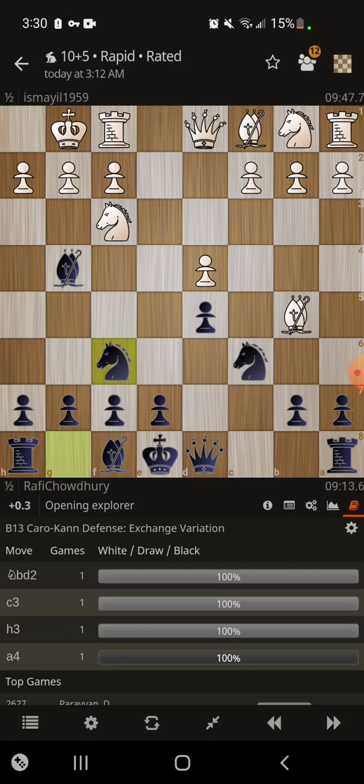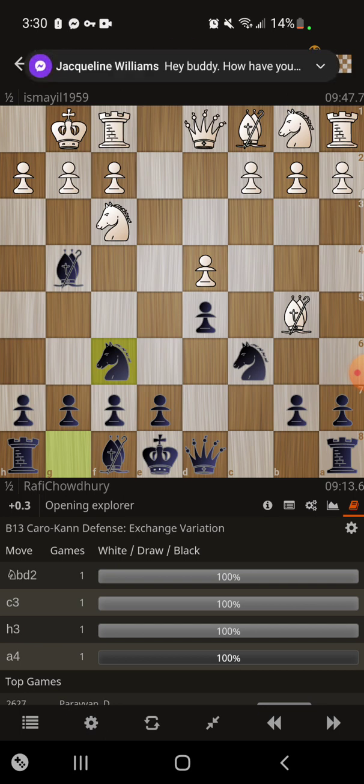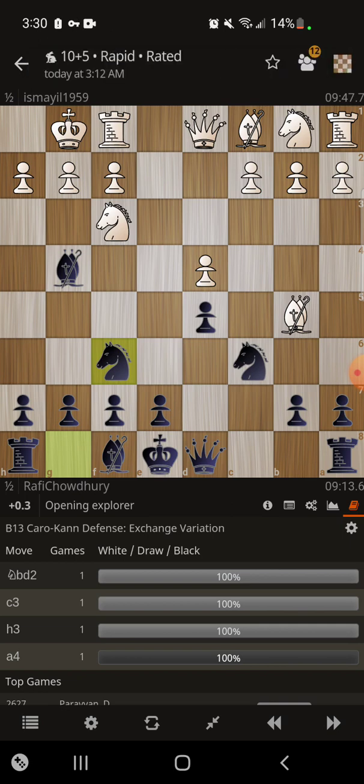So knight f6 is what I played, then knight c3. I personally consider that kind of an inaccuracy — I'm not sure if the computer really thinks that or not. I feel like when you're playing knight c3 it really hampers your ability to control and strike at the center in these kind of queen pawn openings. Typically the c4 pawn comes out first and the knight is developed behind the c3 pawn. But in this case I think it was totally fine — it's just that in many cases it could be a little awkward to put the knight in front of that c4 pawn. Here though I think it's totally fine.